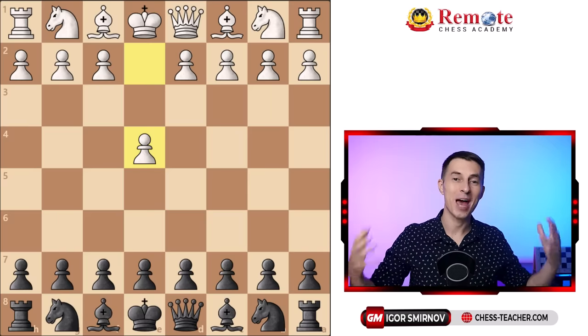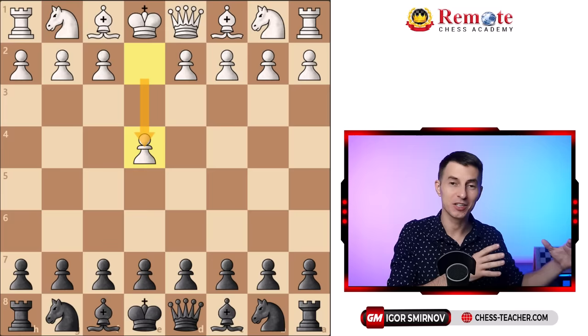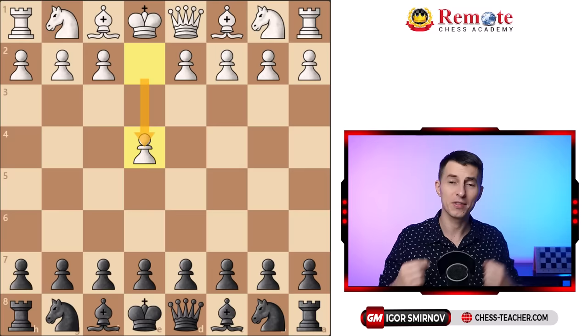What's up guys, today I'm happy to share with you an interesting opening for black against white's first move pawn to e4. What I love about this opening is that although it is highly tricky, it is also very solid at the same time, because a lot of tricky openings are unsound if your opponent is playing proper moves. But not this one. I'm talking about the so-called Homar Gambit.